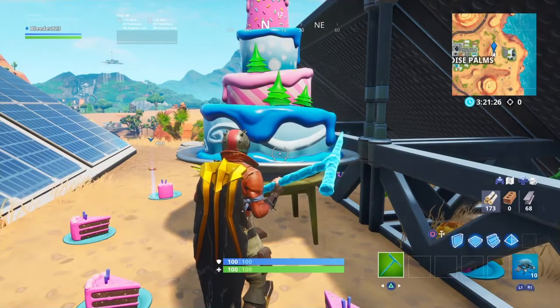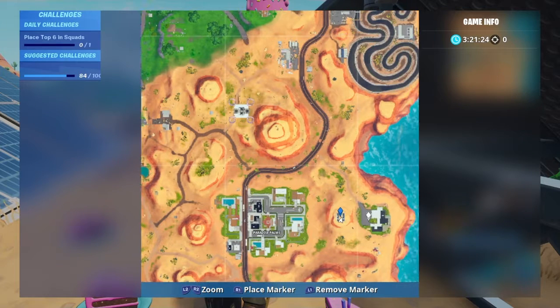This is the next cake location. It's close to John Wick's house and Paradise Palms, right here in the center.